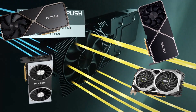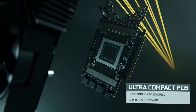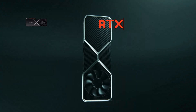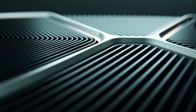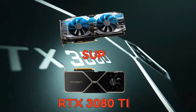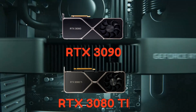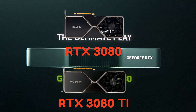Before the 16 series, we go back on track with the 10 series. When it comes to the two last numbers, think of them as tiers — the higher, the better. 90 meaning the best, 80 a bit worse, 70 even worse, and so on. You might have seen some letters at the end, like Super and TI — that means it's better, not as good as one tier above it, but better than the variant without the letters. Keep in mind the TI is better than Super.